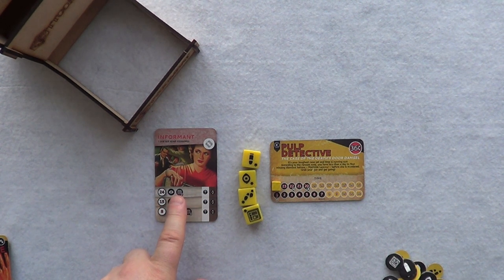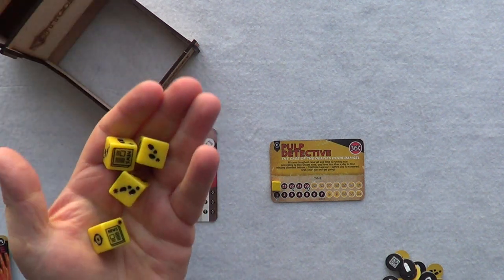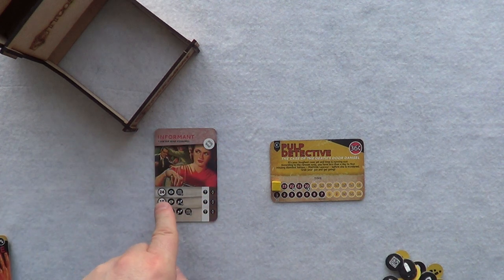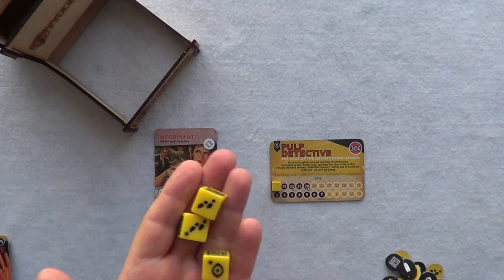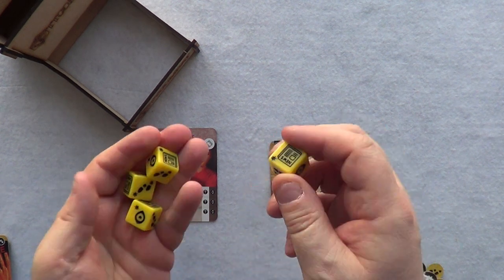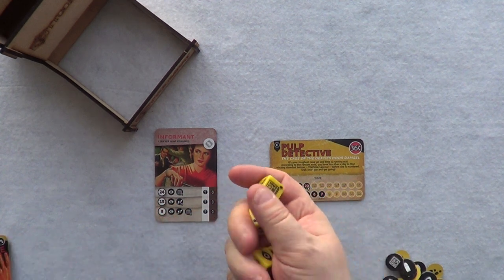You can roll all four dice together, but there is a reason to roll them one at a time. If you manage to get the required icons while rolling one at a time and still have an unrolled yellow die left over, then on the next Storyline Phase when drawing your three cards face down you're allowed to turn one over and look at it.